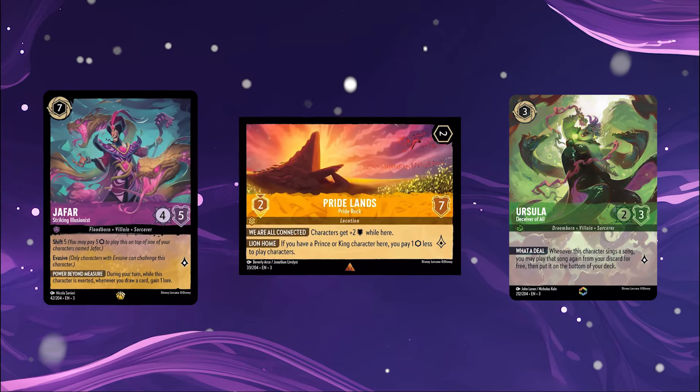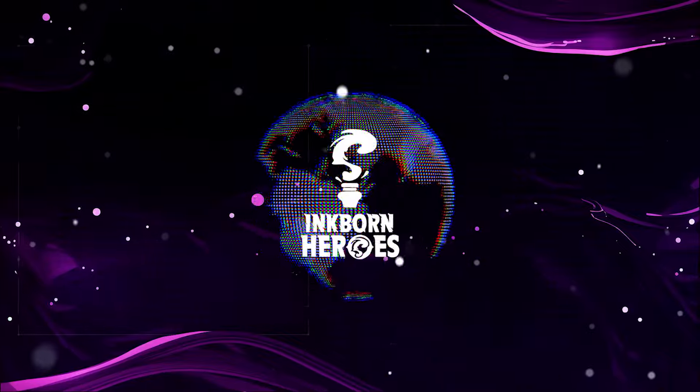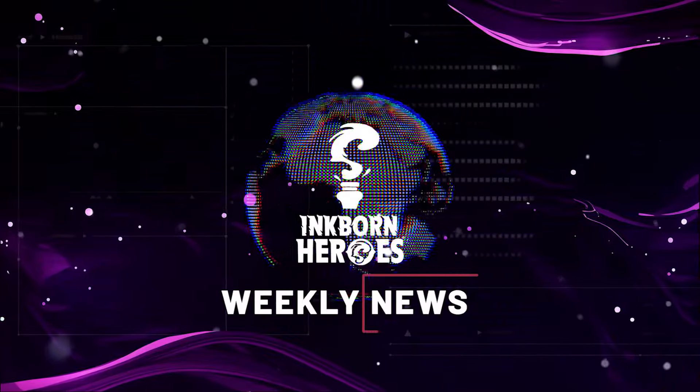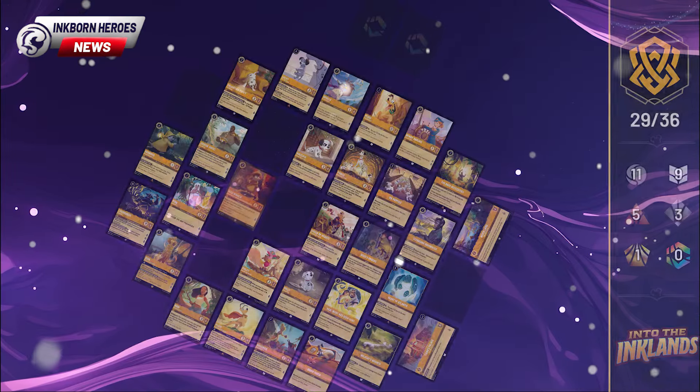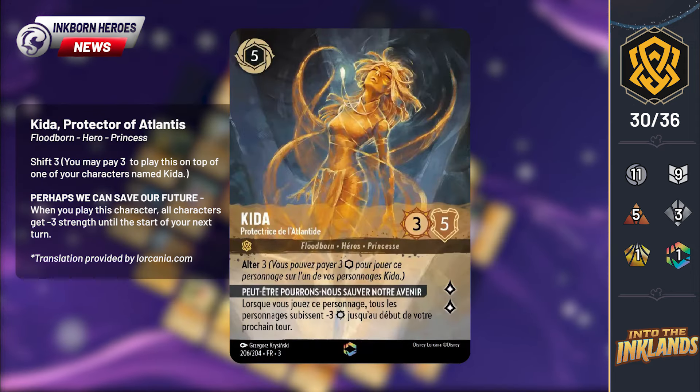We've seen even more legendaries, locations, and enchanter cards revealed. So let's take a look at them now and see where we stand with the Into the Inklands reveals. Starting us off in amber, we have our first amber enchanted, Kida, Protector of Atlantis.